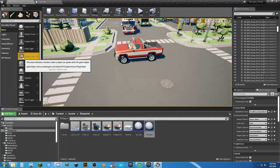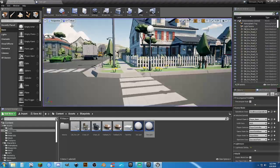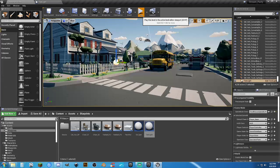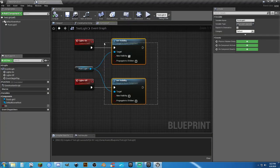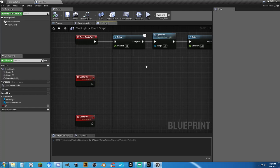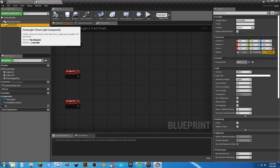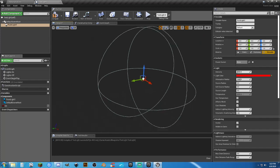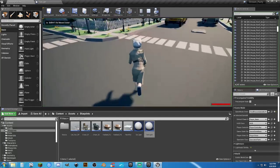There's no player start in the default map. Let's just get rid of the delay and just want the light to be on. Make it red. Let me see it there — I see it now.